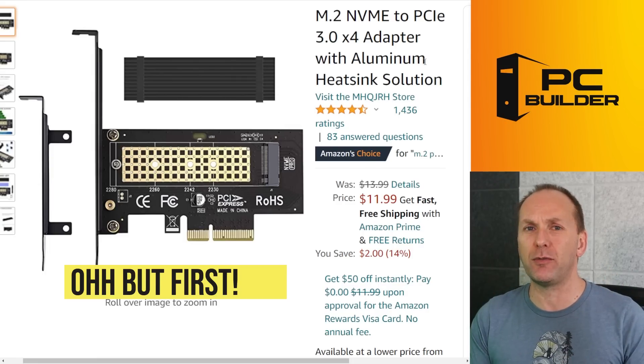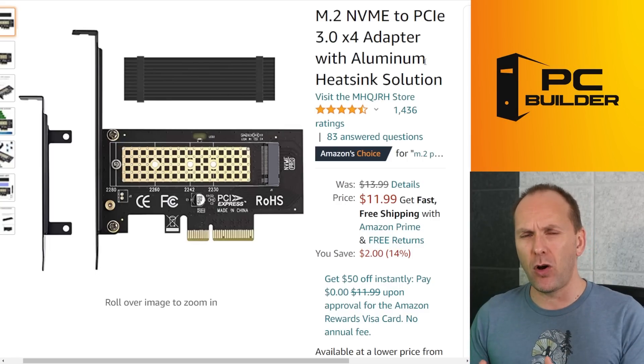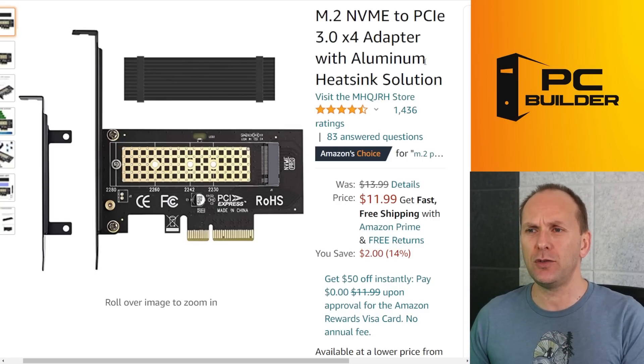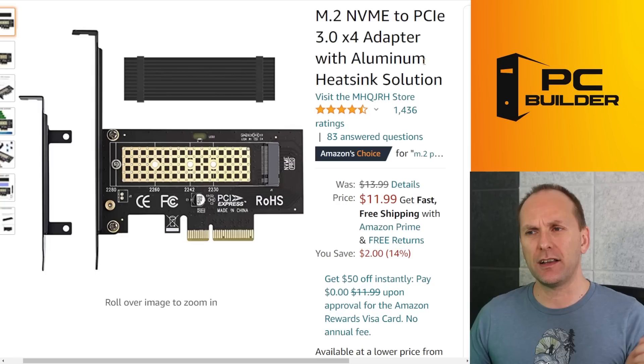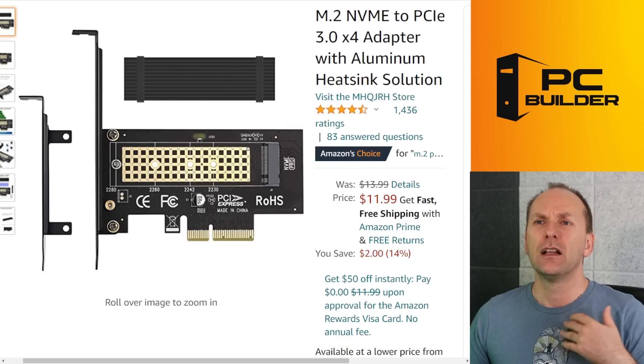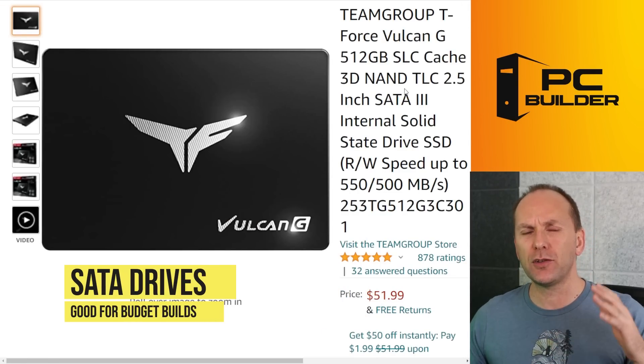Before we jump directly into SATA SSDs, if you absolutely have to have an M.2 drive, or maybe just have one laying around, you can get a PCIe adapter card for an older motherboard that doesn't have an M.2 slot. As long as it has PCIe 3.0, you should be fine — you plug it in, plug the M.2 NVMe drive in, put the heat spreader on it, and you should be good to go.